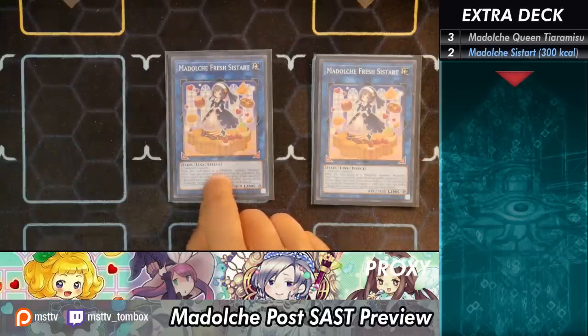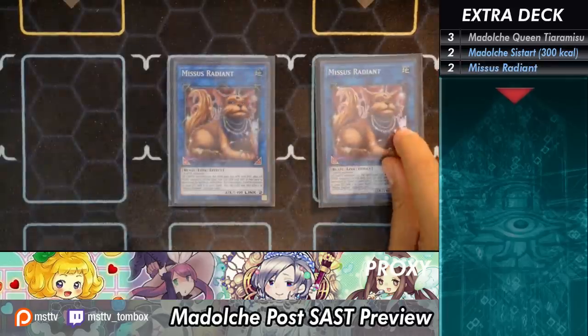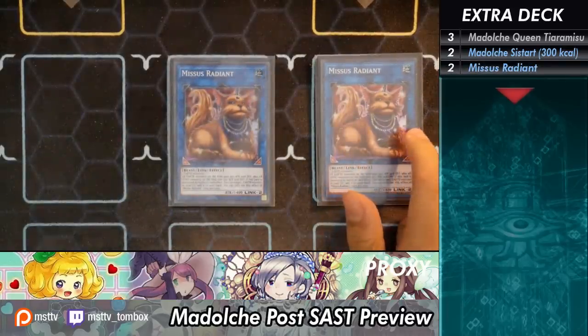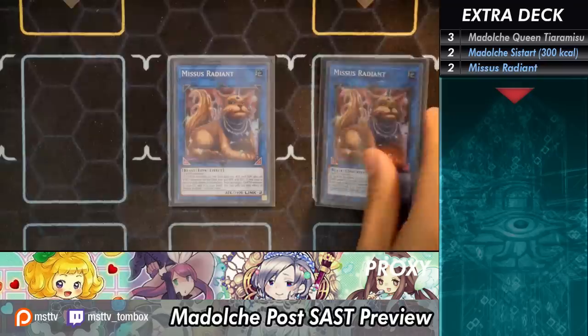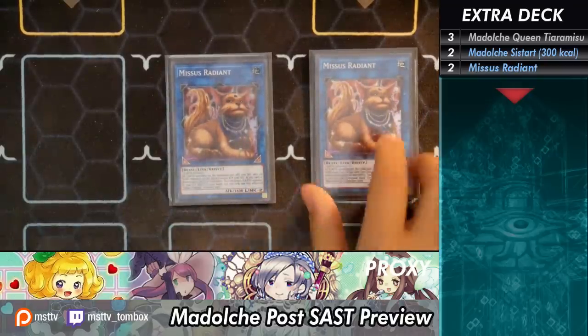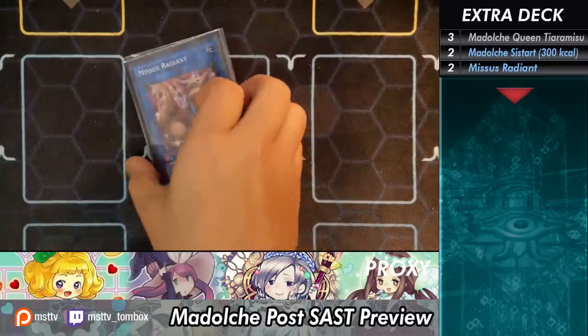Fresh Dish is quite important for the opening play, which I'll show in a bit. I'm right now playing two Mrs. Radiant. However, I want to cut one for Madolche Chocolate a la Mode, because you can make Tiarmisu with that and then open it on top, and you'll have the Pudding Sensor so you can get that free summon. You're not likely to go into Mrs. Radiant unless you want the damage boost — but this is mainly for OTK purposes and pushing for damage.